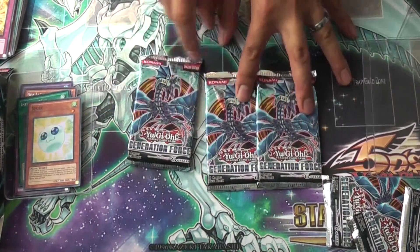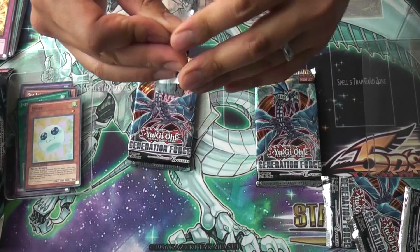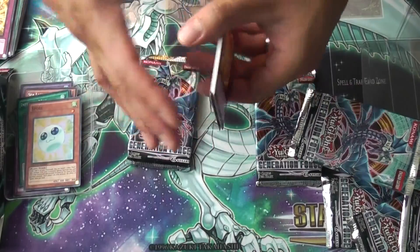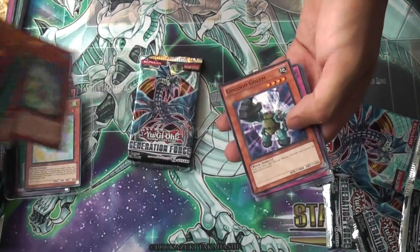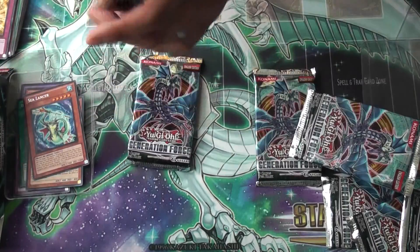Three more packs — I'm going to start with the one in the middle. And it looks like nothing. Quick Road. And another Sea Lancer, Rare. Alright, cool. Nothing much.